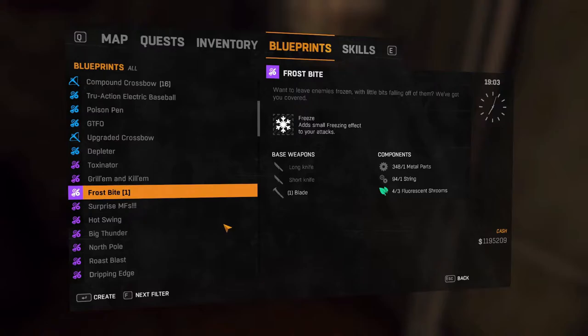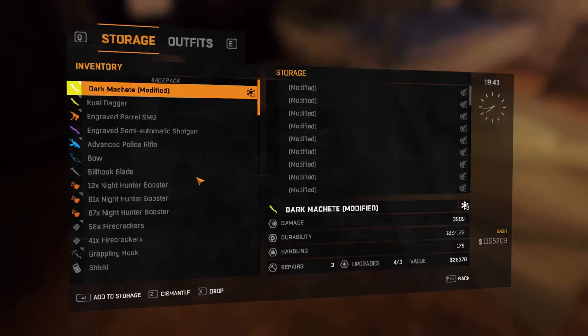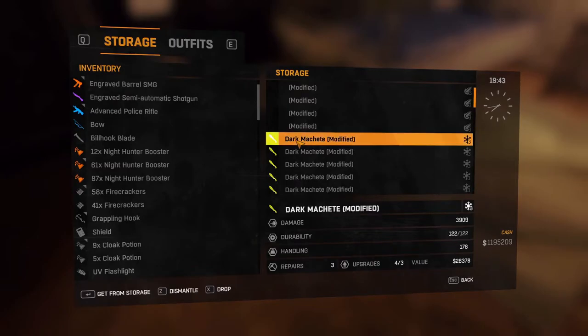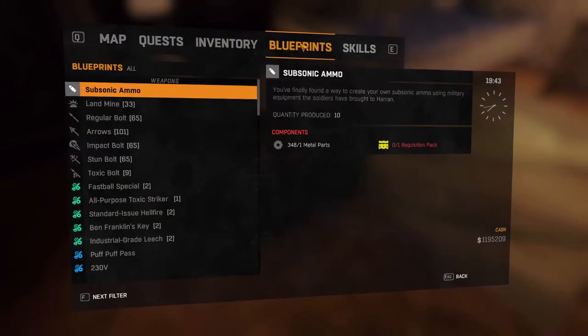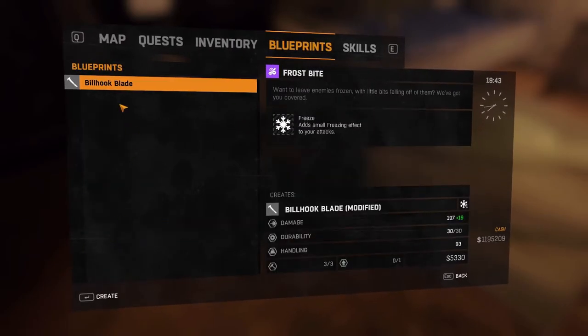I'm going to test something out here. I think what you do is take up to three different blueprints on here, because there is no gold tier frost. There are numerous frost blueprints you can get. Let's go to blueprint - frostbite. I can only do it on the blade. You can see frostbite adds a one to it.